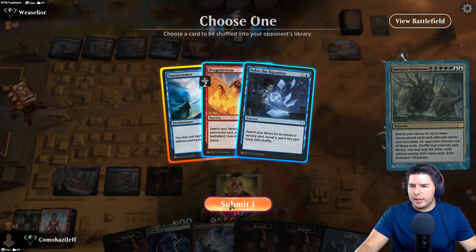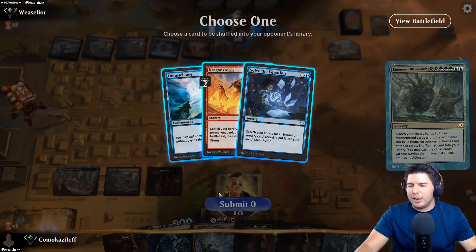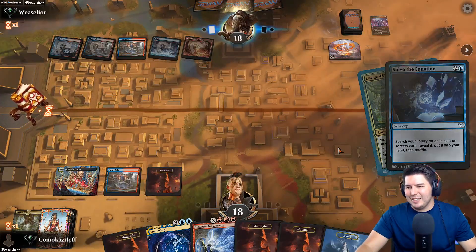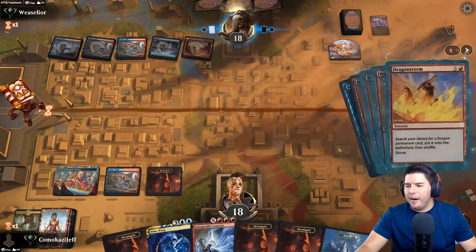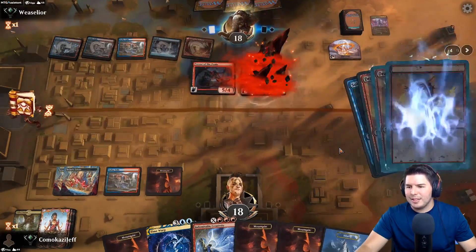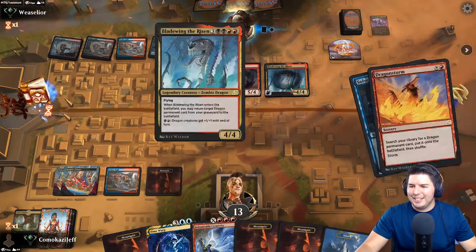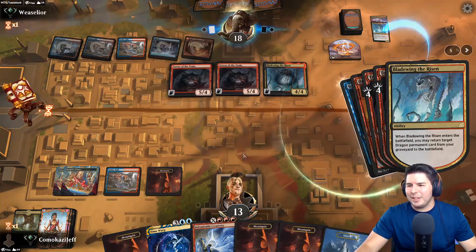No Omniscience I guess. What if they don't have anything here? They're Brainstorming and have Omniscience now - we can't let them have Omniscience. Tear of the Peaks - and another Tear of the Peaks, and another Tear of the Peaks. Yeah.